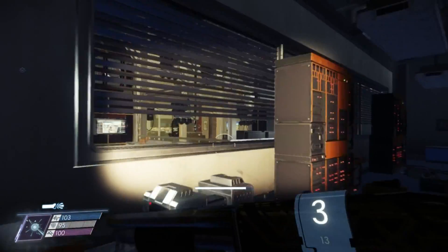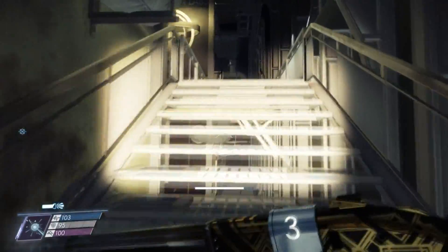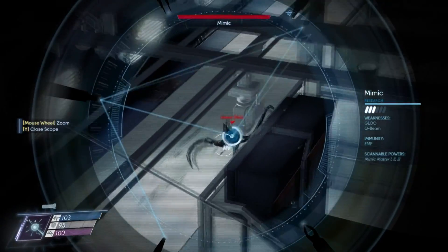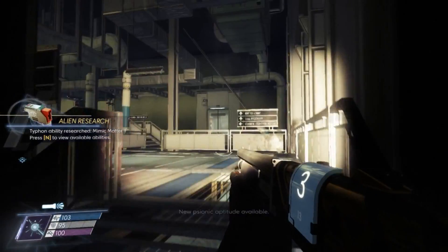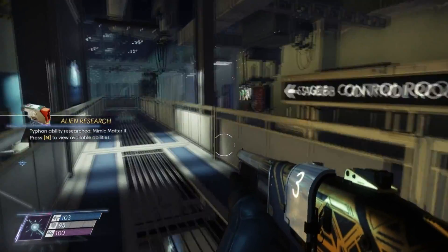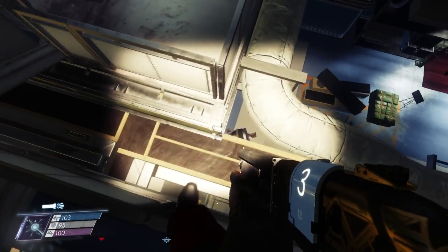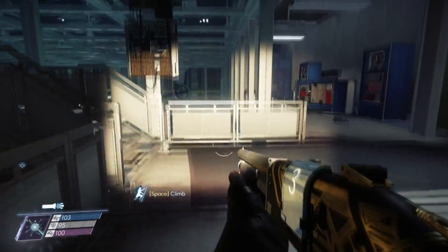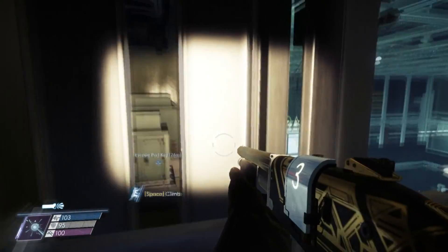No, no, no, no. How do I — can I climb through that? No. Then do I just jump down from here? Okay. Mimic Matter 2. Do I just jump down? Oh, I know where I am. Right, there's something over here but I cannot get there. How could I have hidden the key over there?